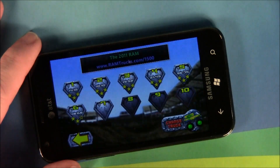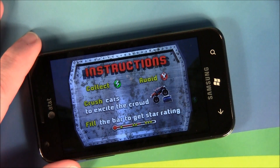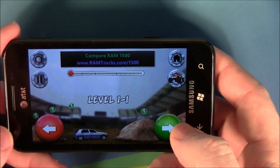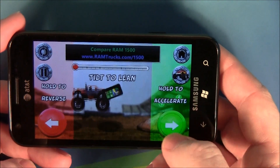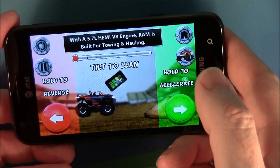It is a multi-level game. You collect the little lightning bolts, avoid the X marks, and try to crush the cars as you go. Try to get as many stars as you can. Controls are simple — you've got forward and reverse, and then tilt to control the balance of the truck.